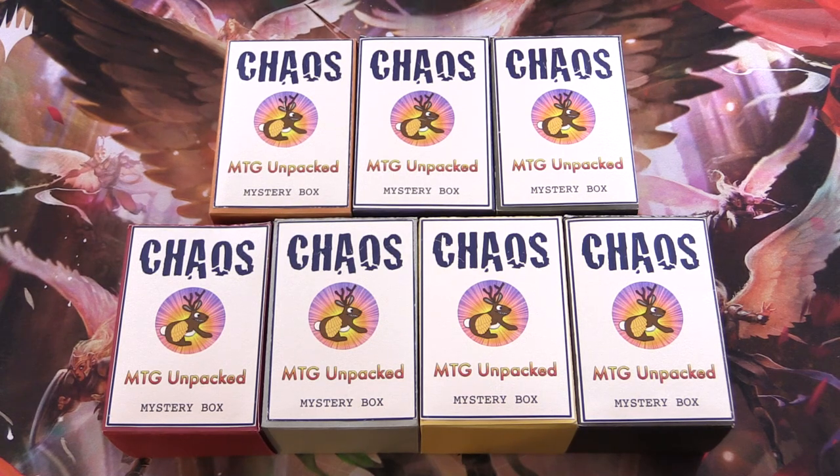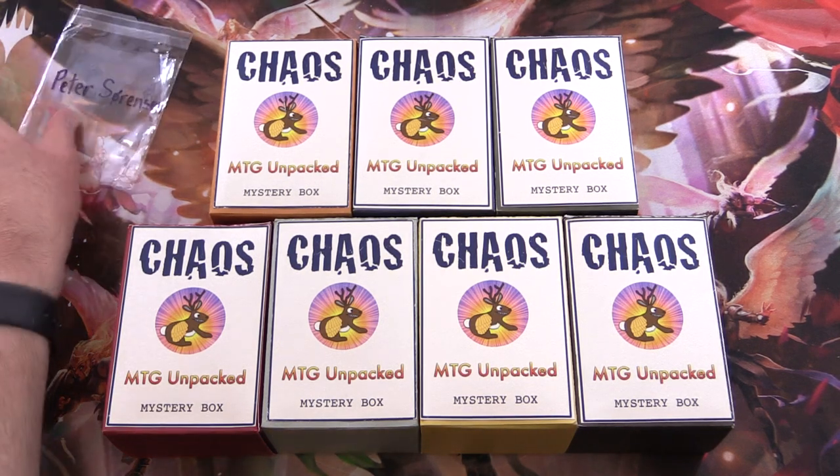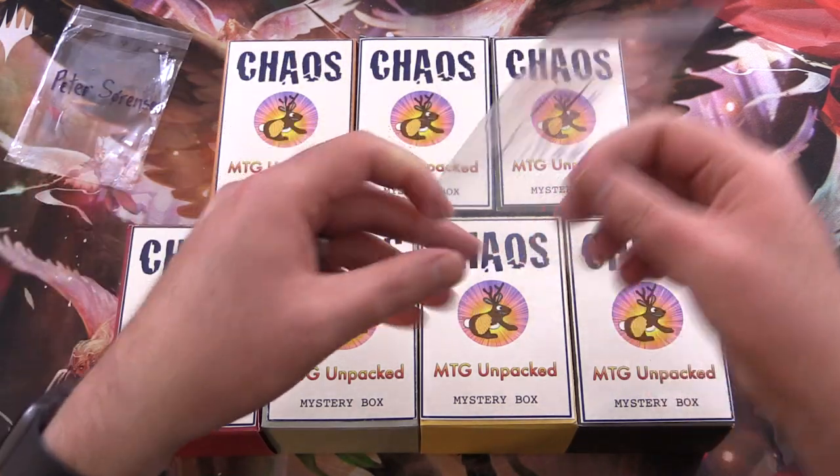Today on MTG Unpacked, it's time for a double dose of chaos. We're cracking open two chaos mystery boxes — my vision for how a chaos mystery box should be. Today's patrons are Peter Sorensen and Luke Killam.